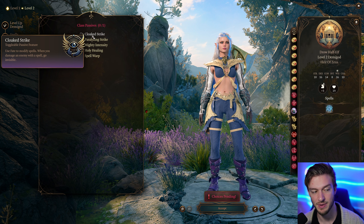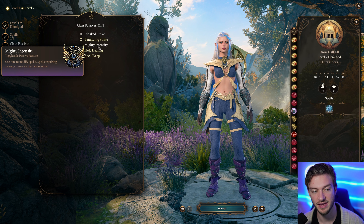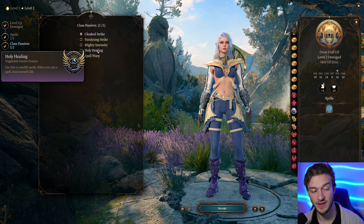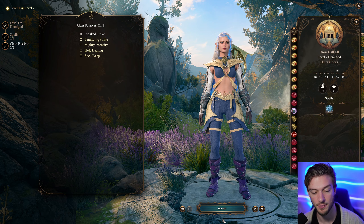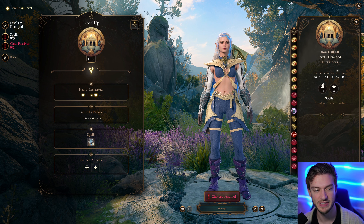We have a few different class passives here. Cloak Strike — whenever you've been damaged by a spell, you go Invisible. Paralyzing Strike — you have a chance to paralyze a target with a melee attack. Mighty Intensity — spells requiring a saving throw succeed more often. You can use Fate to modify spells, heal yourself for 2d6 when you cast a spell, and with Spell Warp you can bonus action Teleport after using a spell — kind of like a Misty Step.